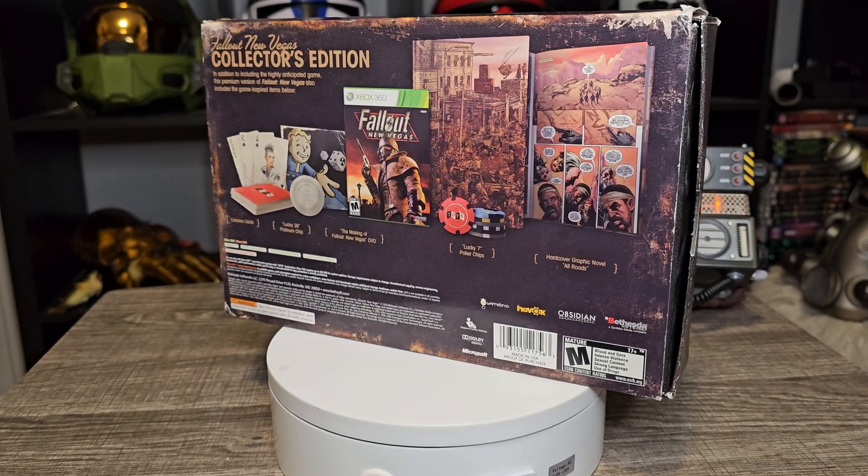Probably the best part about this collector's edition is the platinum chip. Everyone's fighting for the platinum chip in the game, as it upgrades the Securitrons — spoilers — to basically be impossible to kill. This thing has got a nice weight to it. It's huge, comparing it to a normal coin. It's actually good quality. It's nice to know that collector's editions back in the day actually gave a little more of a shit than nowadays. I love when people who are into Fallout come over — I love showing them this.